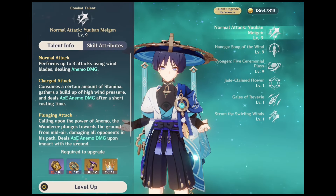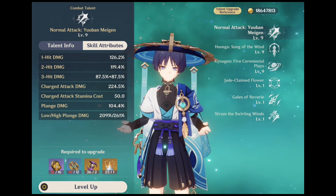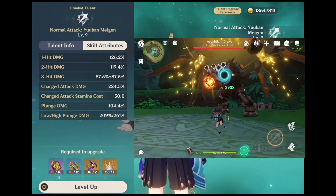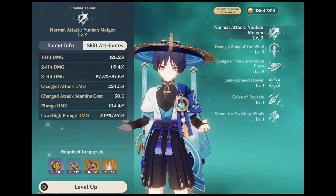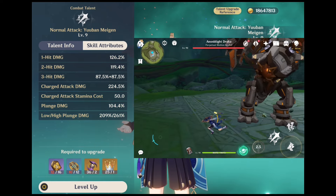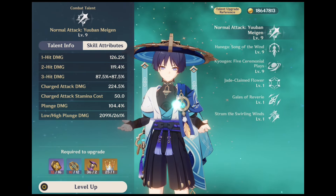Starting with his talent section, his normal attack performs up to 3 attacks using wind blades, dealing Animo damage. His charge attack consumes a certain amount of stamina, gathers a buildup of high wind pressure and deals AoE Animo damage after a short casting time. And his plunging attack, calling upon the power of Animo, the Wanderer plunges towards the ground from midair, damaging all opponents in his path, dealing AoE Animo damage upon landing.